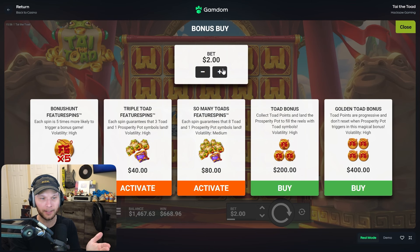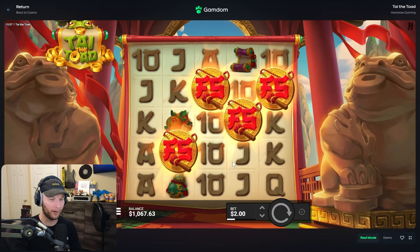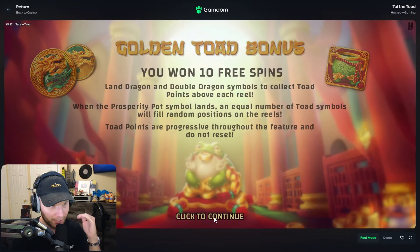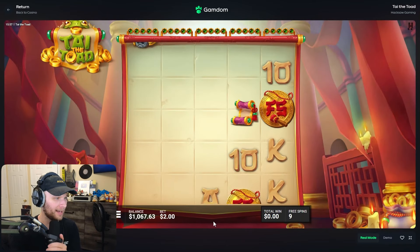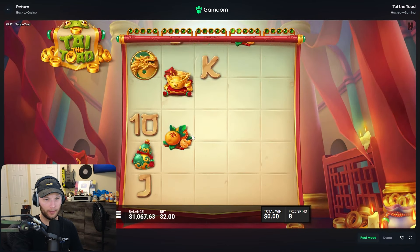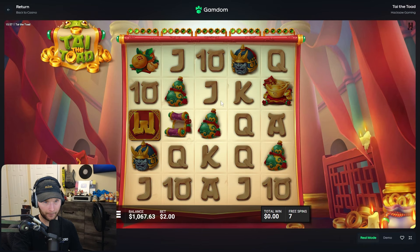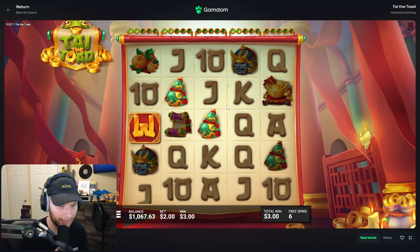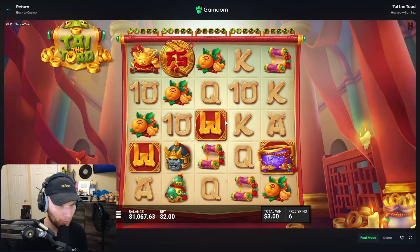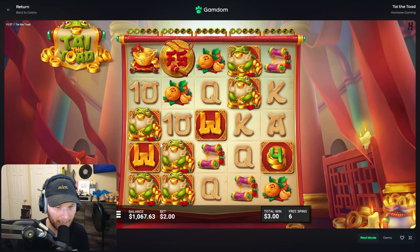I'm sending $400 buys until we either hit zero or make good money. This is not a cheap buy — $400 is nothing to play with, but it can pay astronomical amounts. These are good dragons. Two dollar base bet, it's crazy.